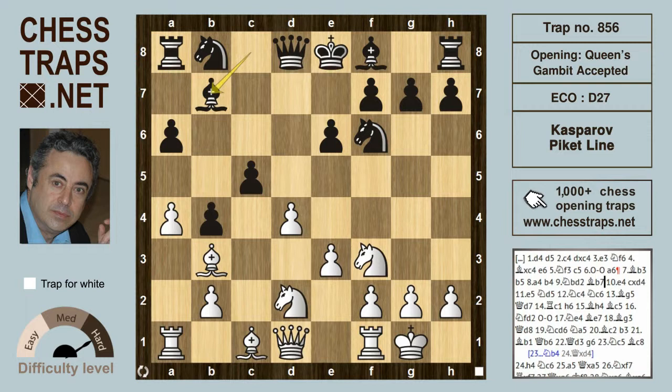The Kasparov Gambit calls for the move e4 here. White could have actually played a5 and knight c4 as well, but e4 is an interesting line. As we've seen in a previous video, bishop taking or knight taking on e4 is losing for black.